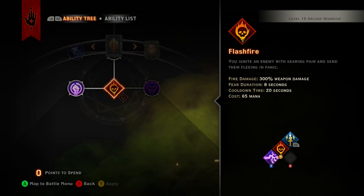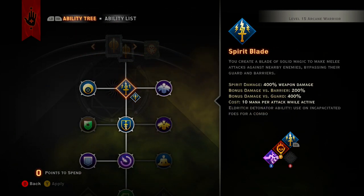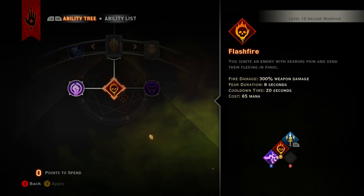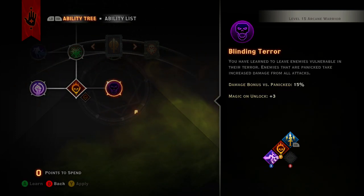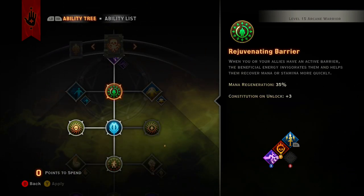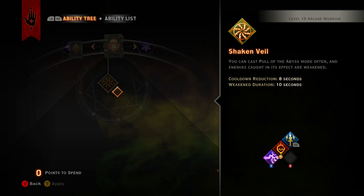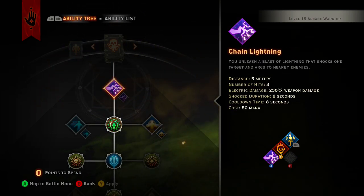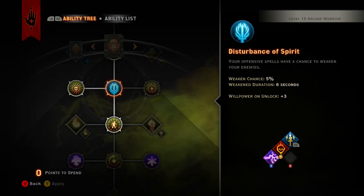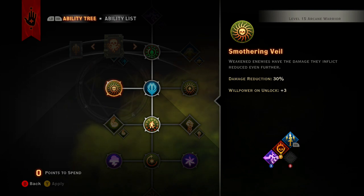So from level one through ten, we've covered this whole mentalism path. In my opinion, just from this tree, this is the best one. We might use one more optional skill here. Now at level ten, let's go over to the elemental tree. We want to get down to pull of the abyss. Level eleven we get more mana regen, level twelve we get the weakened chance.